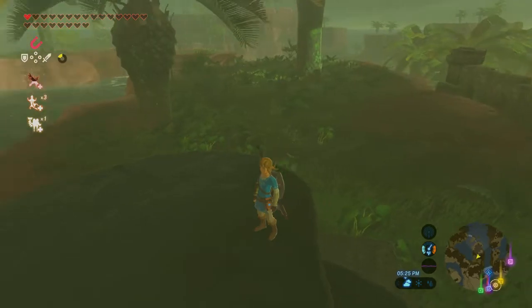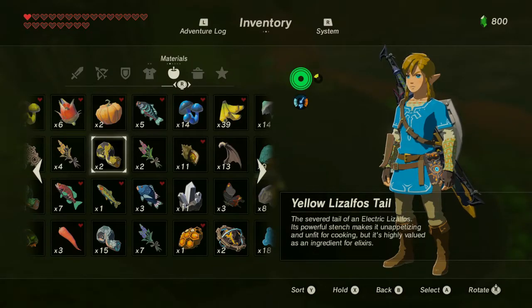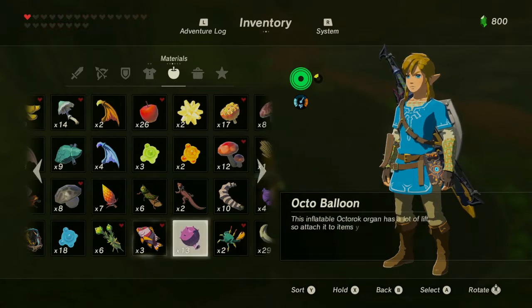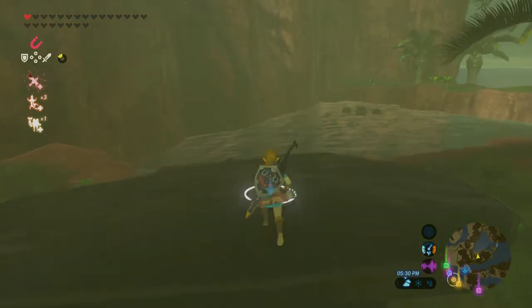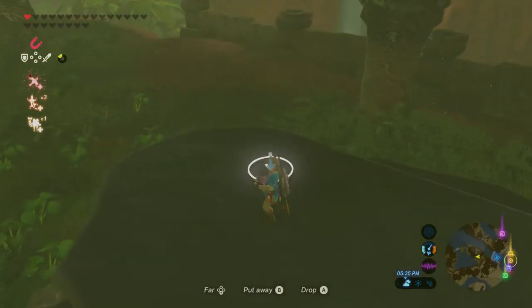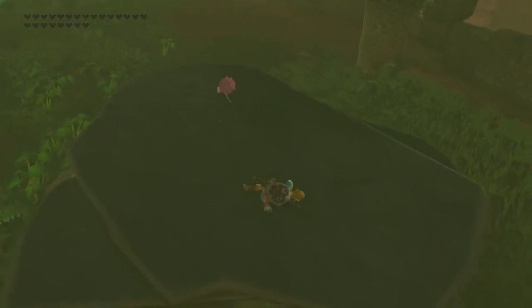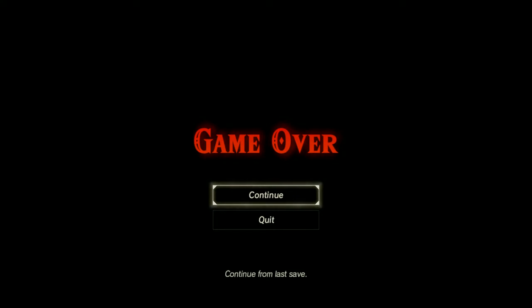Our second dumb way to die in Breath of the Wild is actually a fairly funny one. If you are exploring out in the wild and you see some of these blocks and you're like 'I wonder what's under them,' if you're on low health and you put an octoballoon on one, it will literally just end you the moment you place it down. I have no idea why, but physics in Breath of the Wild are wonky.